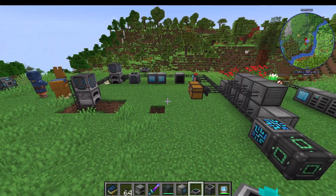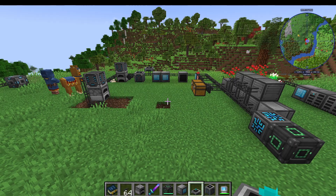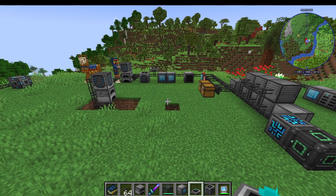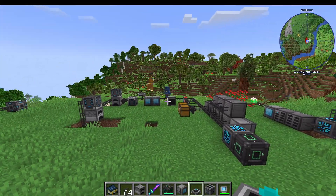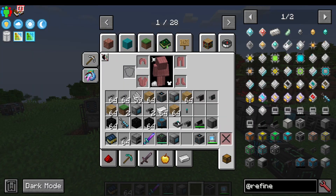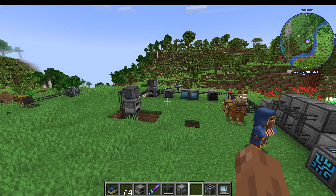So you've built up your entire Refined Storage network, and it is looking good. But what if you want to access it wirelessly, or you want to extend it wirelessly over your gargantuan base? Well, there's a few different ways to do it. First up, let's look at extending the network over areas.